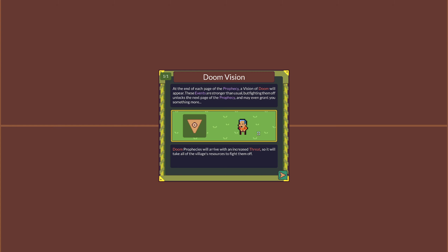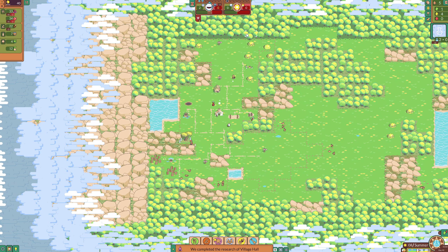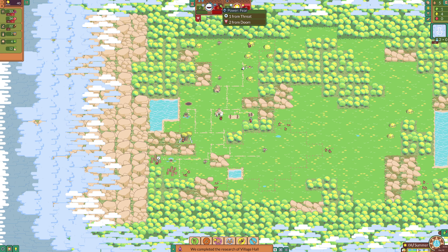Doom Vision: at the end of each page of the prophecy, a vision of Doom will appear. These events are stronger than usual, but fighting them off unlocks the next page of the prophecy and may even grant you something more. Doom prophecies will arrive with an increased threat, so it will take all the villagers' resources to fight them off. We get the Village Hall — so that's in 8 days. It generates 3 fear: 1 from Threat, 2 from Doom. Yeah, that's going to be a problem.